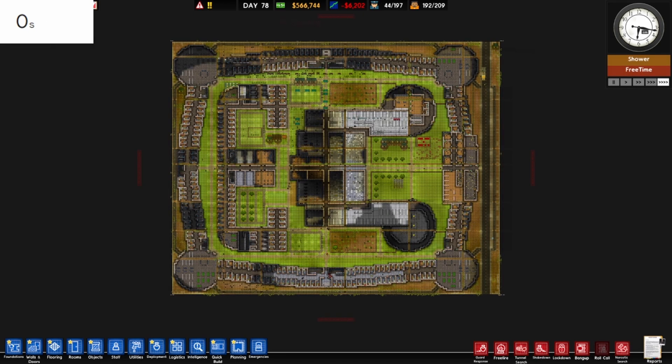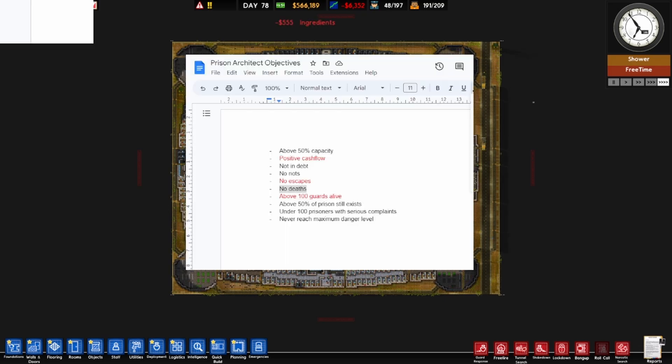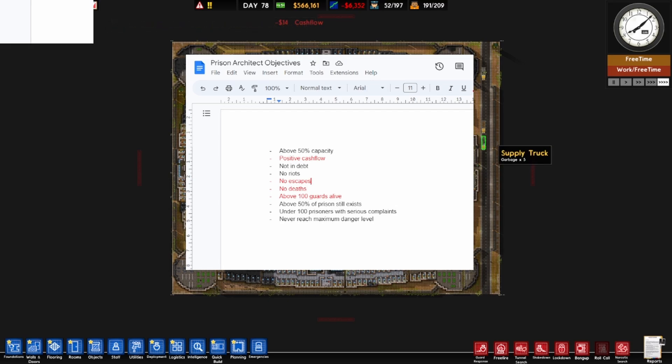It's safe to say we have beaten this challenge — maybe. I need to double check. We did have deaths so I need to discount that, but above 50% of the prison does still exist. Do we have under 100 prisoners with serious complaints? Not in debt — we still have 500 grand. There have not been any riots. Never reached maximum danger level. Yeah, I think we have somehow sort of done this.